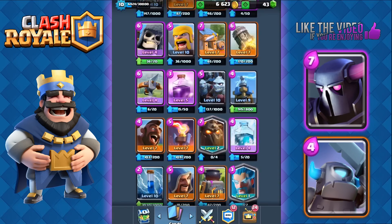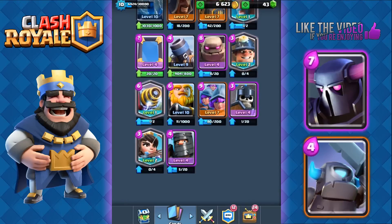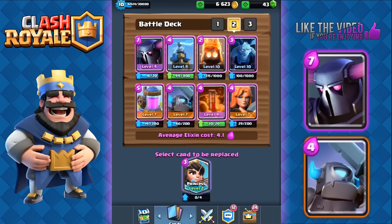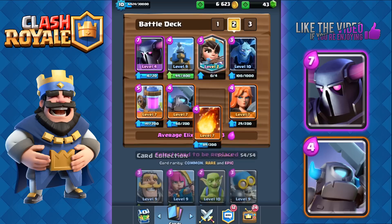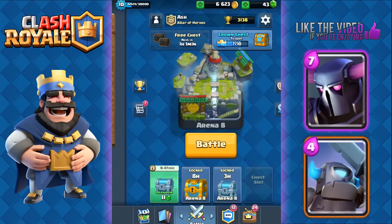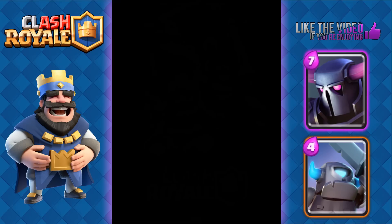This deck is really weak to air, so you can substitute the Cannon for the Tesla — that way you don't have to worry about the Lava Hound or the Balloons. Also, if you have a Legendary like the Princess, she's excellent with the P.E.K.K.A.s, so use her instead of the Fire Spirits. You can also use the Fireball to deal direct damage, as Poison is a built-up damage spell card.